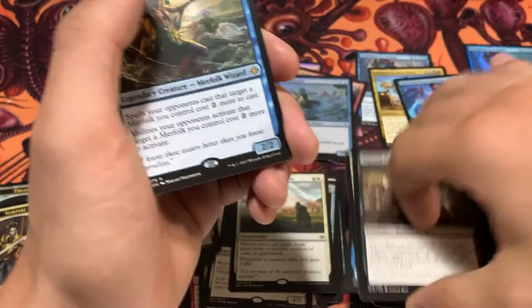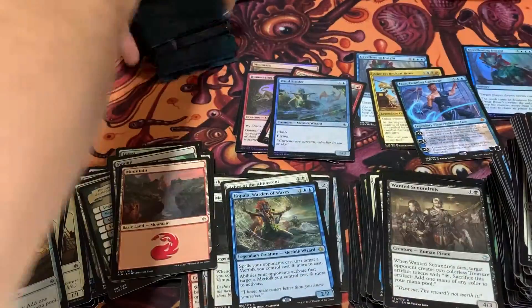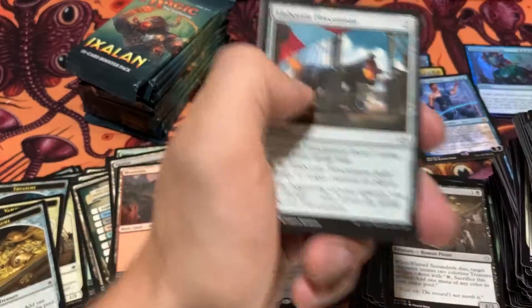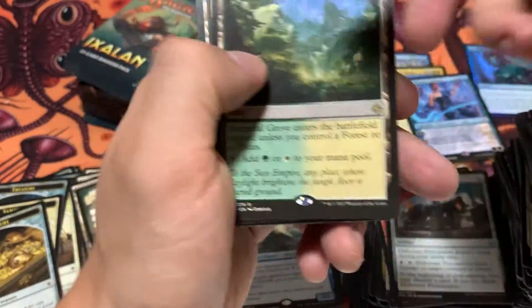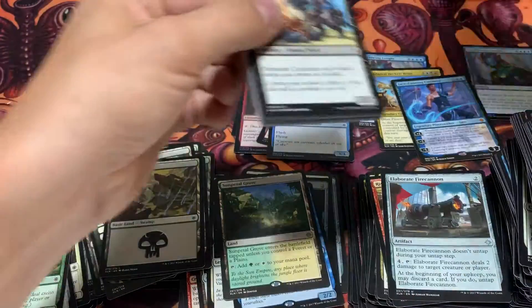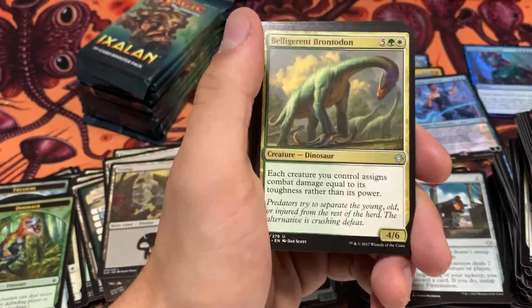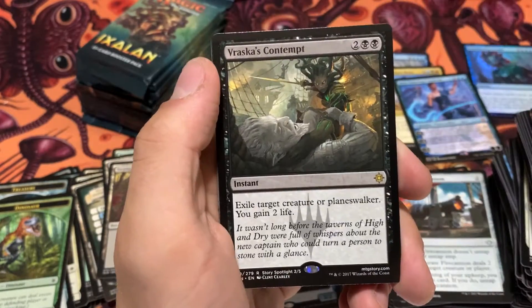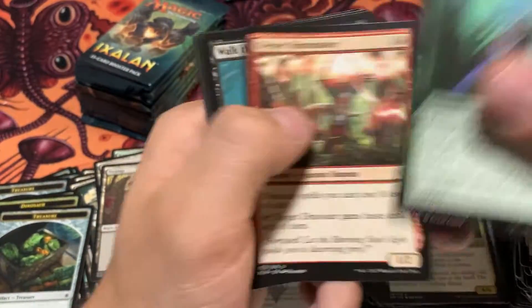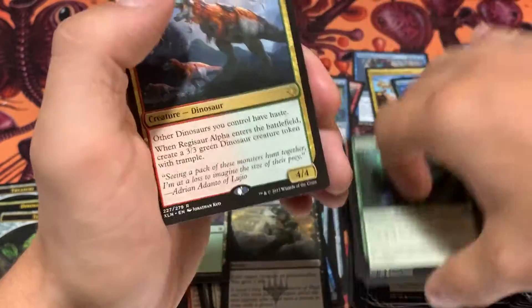Got a Warden of Waves — this one's actually seen some play, I'm pretty sure. I can't believe we got a foil Mythic — that's awesome. Sun-Petal Grove for our second of the check lands, I believe those are called. There's a Dinosaur — cool artwork on that one. And we got a Vraska's Contempt. Regisaur Alpha — very cool.